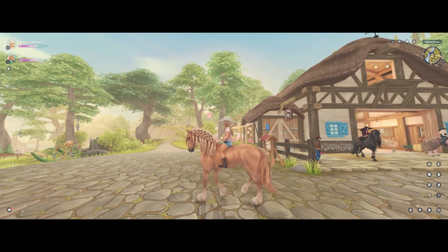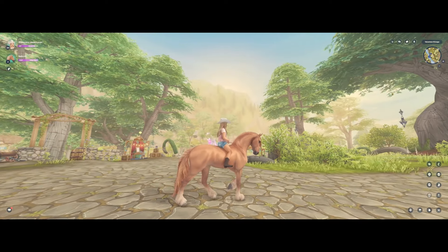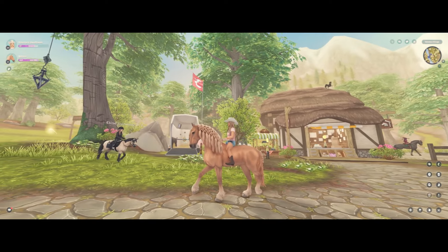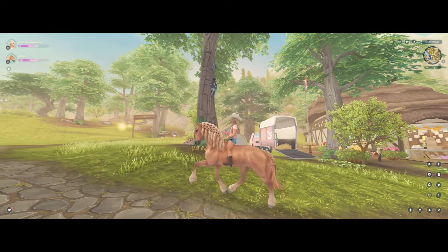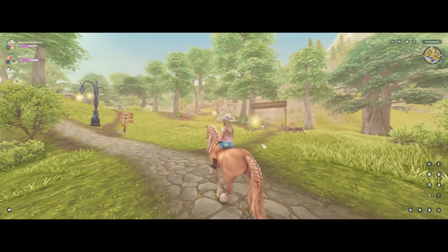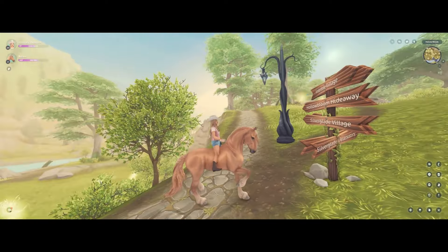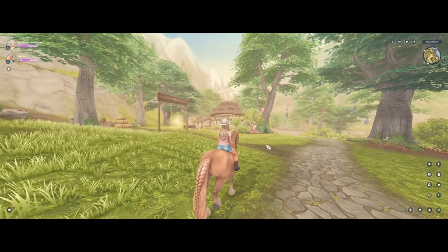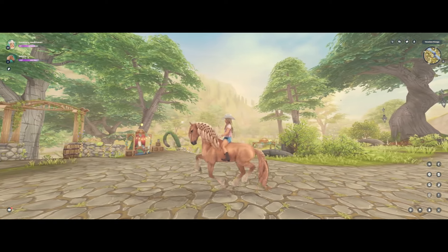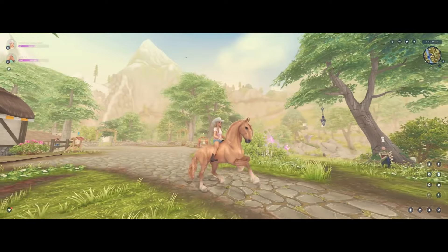The walk is gorgeous — it has life to it but in a good way. It's very simple and straight to the point. Then we have the trot, which is very fancy — very dressage. I can definitely see a lot of dressage players including this horse in their let's plays or as a club horse. The trot has a lot of emotion and personality to it. Then we have the canter — very fancy, very pretty.